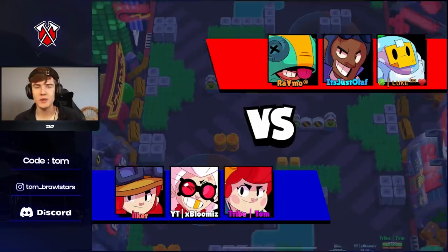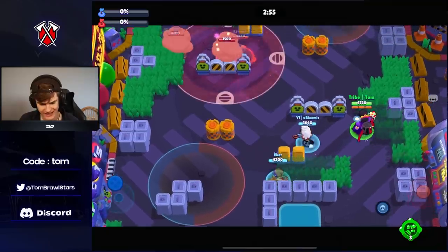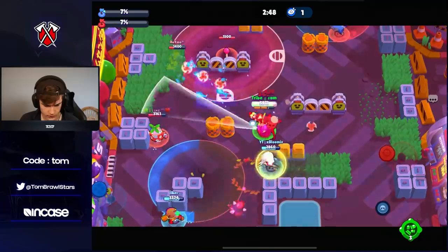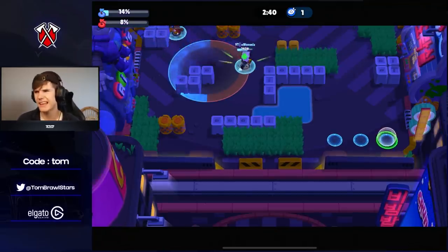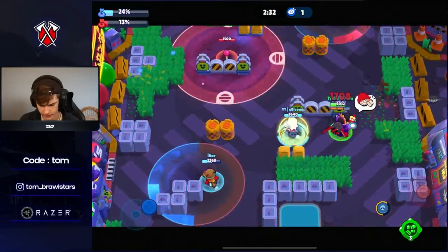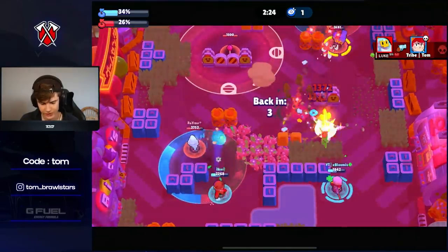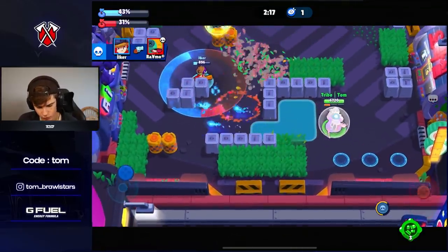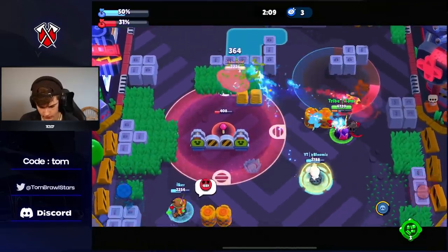Jumping into hopefully the 30th win to get the new Byron skin. We're up against Sprout, Leon, and Brock is gonna be on our lane. We're just going to push this Pam straight away because Leon is very weak — nice kill there. Against a thrower you really want to keep the match a little bit messy. Brock is here — we're gonna wait for Brock to miss a couple shots. About halfway to super. Brock gadget, Brock gadget and Brock super, and Sprout shooting me. Nice from my teammates — really well played. We got Bell and Jesse, which is pretty much the best two brawlers for this map.